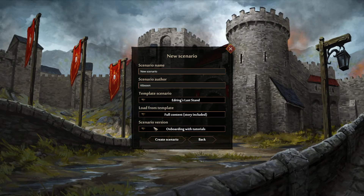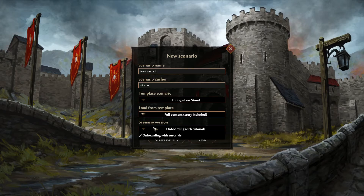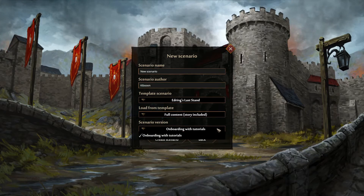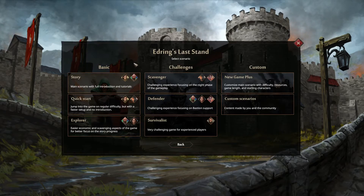And the last pick: scenario version. For this moment, sadly, I have just one option — onboarding with tutorials — the very basic scenario which is seen by every player from the beginning, the first try to play the game. However, very soon we will add the other three options which can be seen here: scavenger, defender, and survivalist.